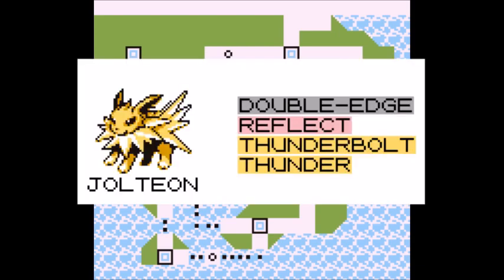A good moveset for Jolteon would be Double-Edge to make psychic types less annoying, Reflect being helpful at reducing physical damage to Jolteon. Thunderbolt is its go-to move, hitting water and flying types very hard, and Thunder is there as backup — it has terrible accuracy but is very powerful, making it a nice filler move. Jolteon will do best against Lorelei, Agatha's Golbat, Lance's Gyarados and Aerodactyl, and Blue's Pidgeot and Blastoise.